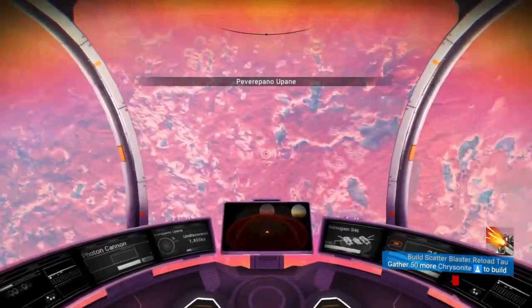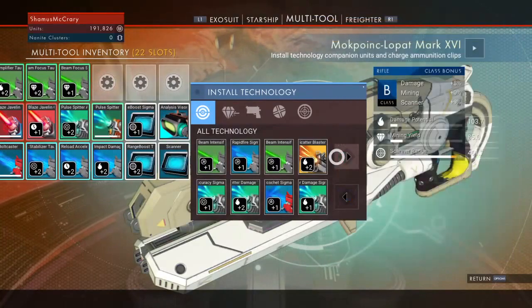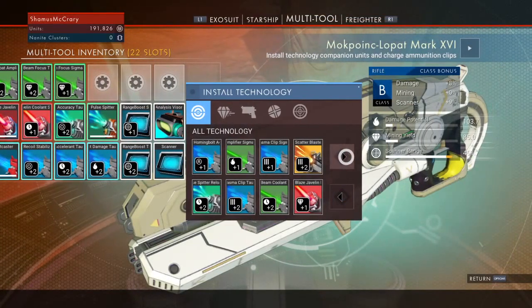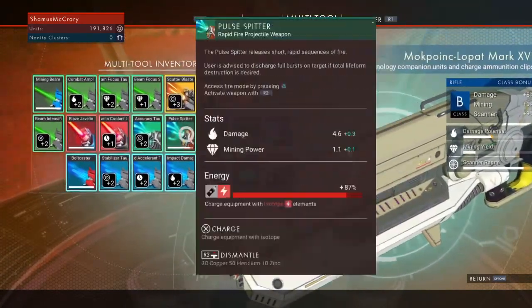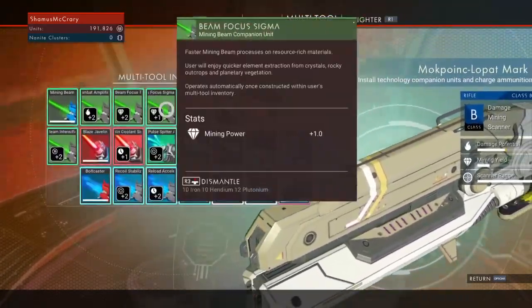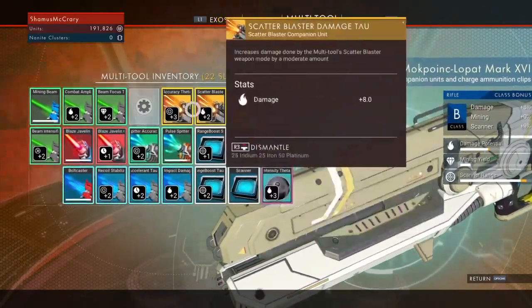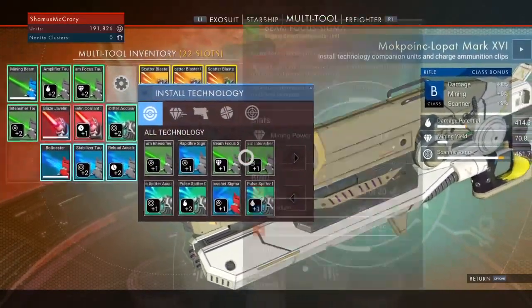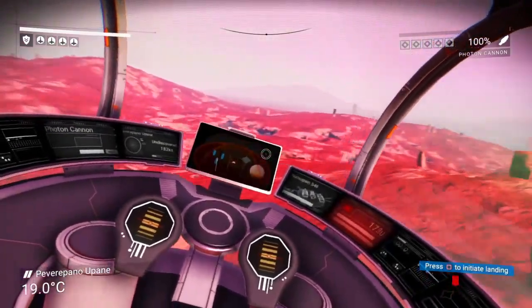We're gonna go check out these new weapons because I haven't really played with them, even though I've built them. Is there one more base unit I can build? I don't think so — that's all the base units. Oh, this one: Scatter Blaster. So we've got one, two, three, four, five types on the multi-tool now. You can tell it's a base unit because it has the white bar for the ammo status — that's how you can tell a base unit. Let's land somewhere and shoot something.